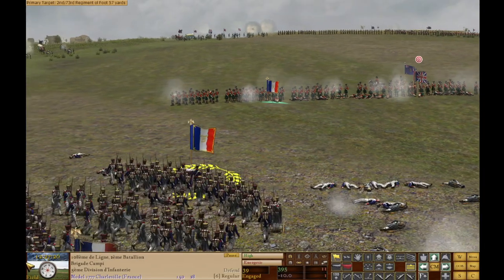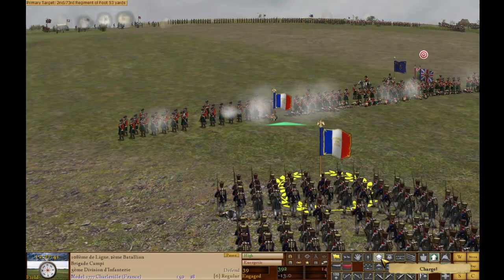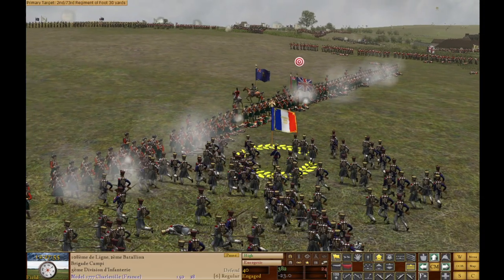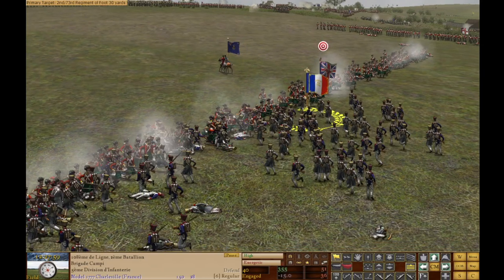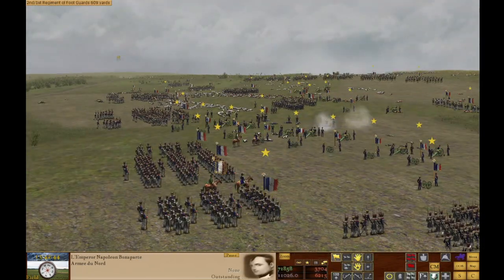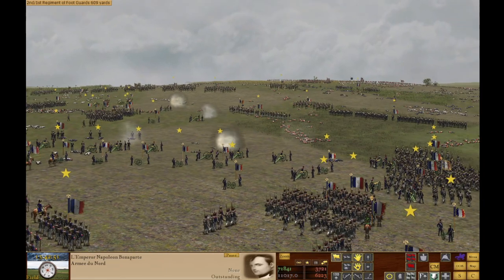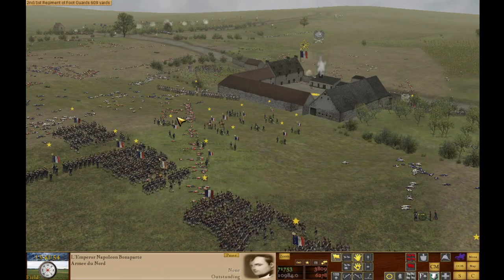In our last video, I decided to, once again, with new knowledge, game mastery, and experience, take on the challenge of pushing the Allied Army off the battlefield at Waterloo and destroying it. Through a full two hours and 48 minutes of gripping Scourge of War combat action and maneuver — edited from my raw nine-hour playthrough — we saw Napoleon's French army really steamroll over the opposing British and Dutch-Belgian forces, despite their ridge and their fortified hamlets.